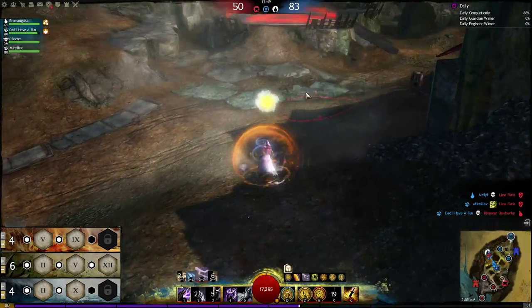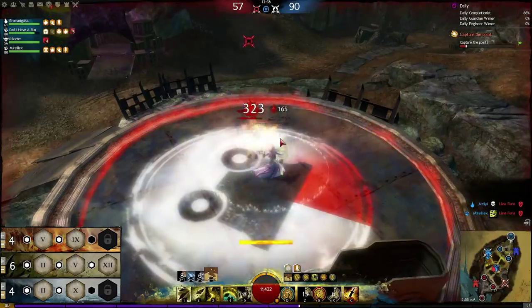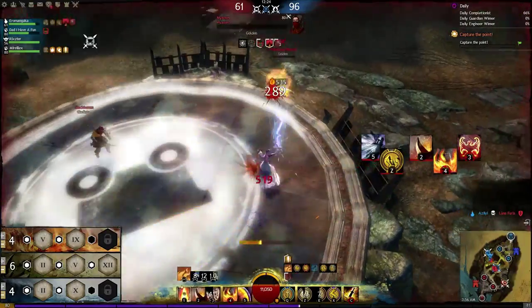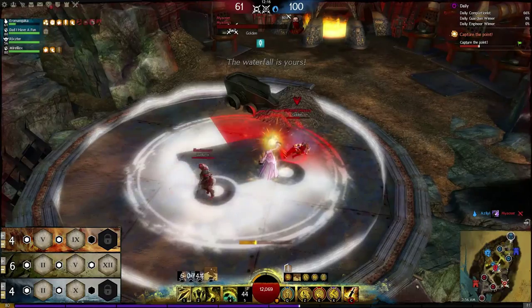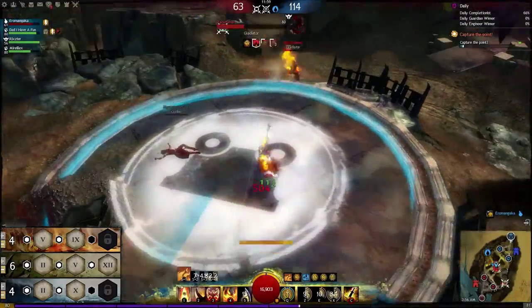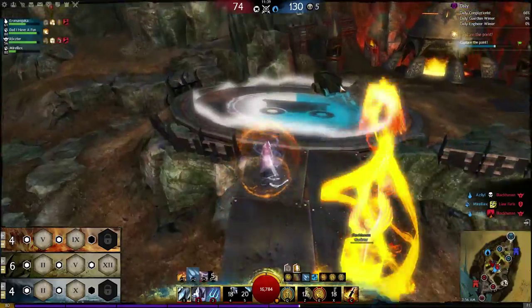I don't want to focus too much on the Thief here — he's going to be attacking me aggressively to keep me from capping the point, which is going to kill him. What I wanted to talk about was our ability to stomp people. We have an incredible amount of abilities that blind, knock back, daze, and stun that we can really turn a fight just by managing the people who are downed. Like here, I put up my invulnerability to get the stomp, but of course he blinks away. Before he has a chance to do anything, I use my Signet of Air to blind both of them to keep them from knocking me over and get the stomp. The Signet of Air comes up every 20 seconds, my blind in air comes up every 10 seconds, I have an invuln every 60 seconds, and I have a daze in ice that can knock people down from their own stomps. The stomping is just unreal.